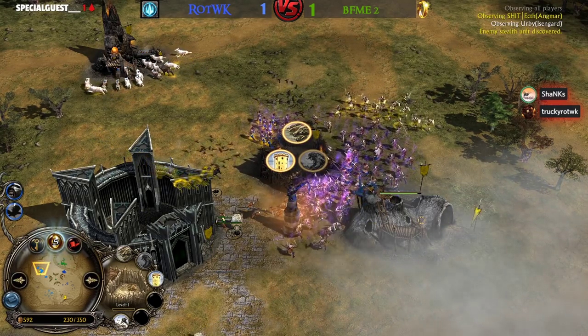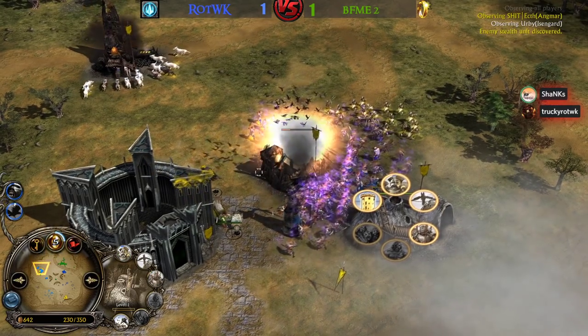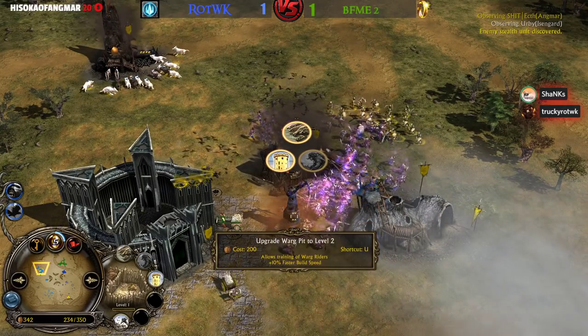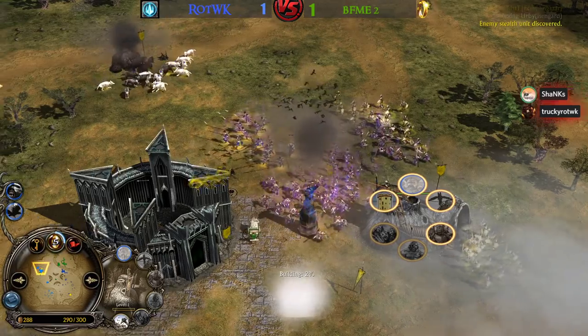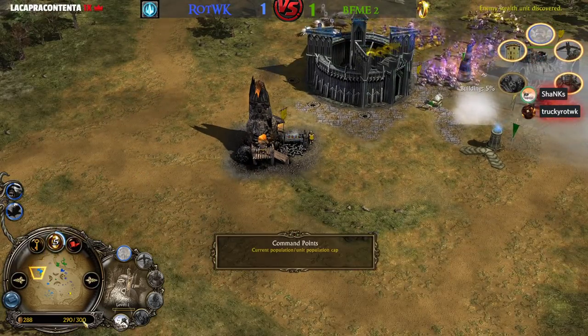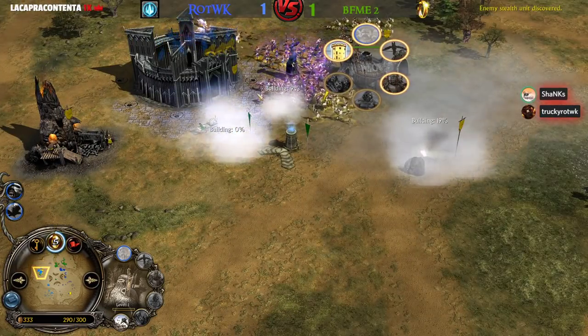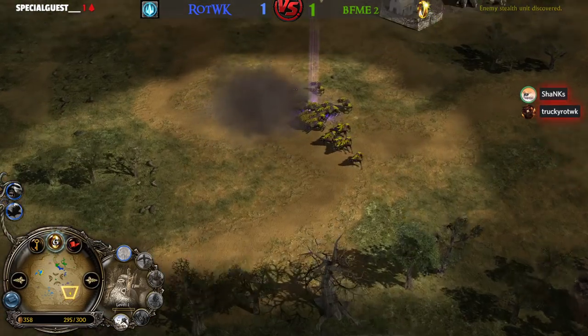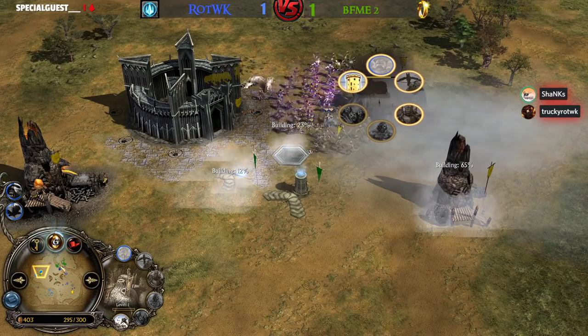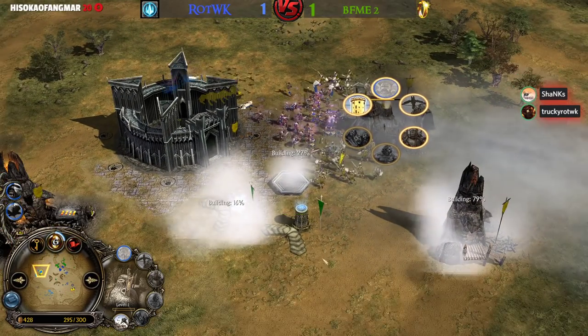He's using Crebain to debuff enemy units — that's just going to delay but not deny. He's going to probably lose the Uruk Pit right after. The Furnace has been taken down, sitting on 300 command points, being command point capped. Can't get Uruk-hai on the field anymore. Still trying to put some counter pressure — offense is the best defense, but not in this situation.